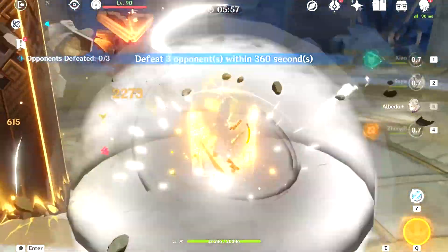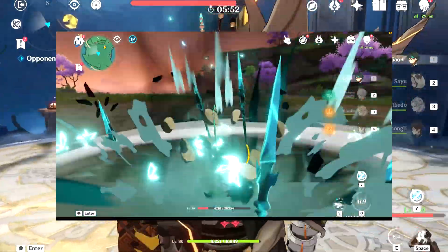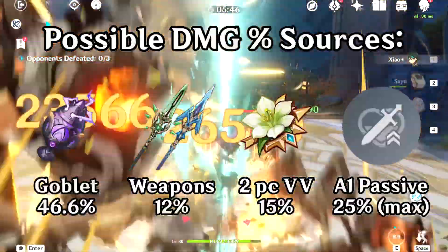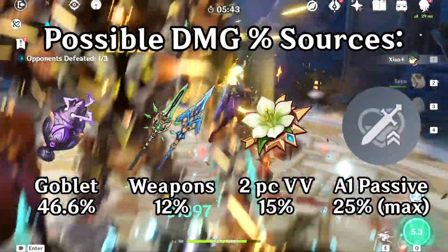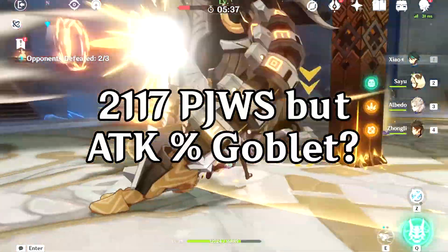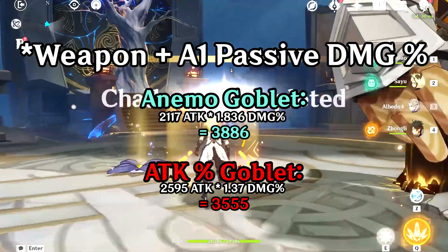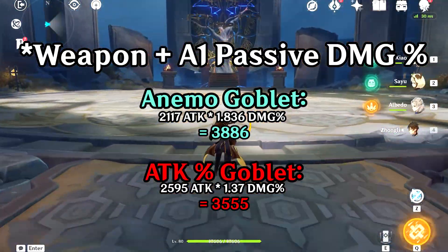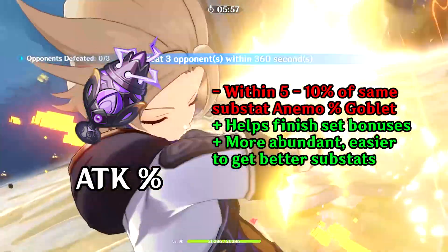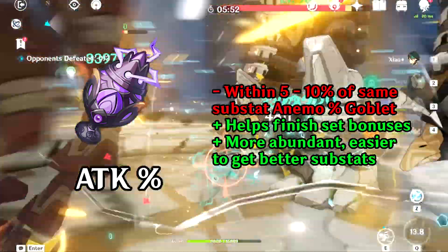The same can actually be said about Xiao's goblet too. Xiao's main source of damage, as mentioned previously, is done through his Normal, Charge, and Plunge attacks — not his skill. Therefore, the Anemo damage percentage a goblet provides is actually not as good comparatively, due to Xiao gaining lots of extra damage percentage from his burst and his first ascension passive. An attack goblet might just be more worthwhile to use. Take the Jade Winged Spear calculation with 2,117 attack and an Anemo goblet compared to 2,595 attack with an attack goblet. While with the same substats the Anemo damage goblet will pull ahead slightly, the fact that an attack goblet is even within 5–10% of the damage difference makes it still a viable choice if it can help complete a 4-piece or 2-piece artifact set, or if it has better substats than an alternative Anemo goblet.